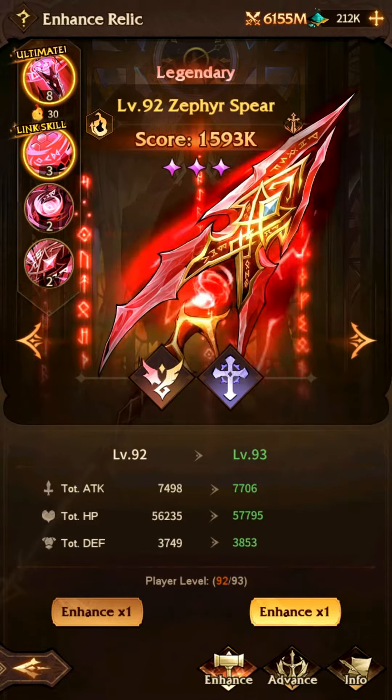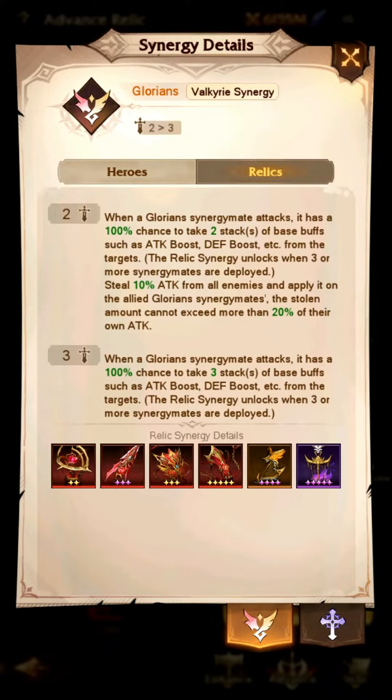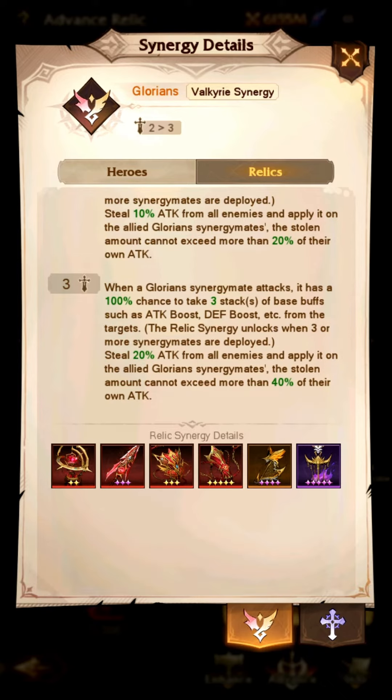It has the best dollar-per-progress ratio. It's also a Glorion relic, and Glorion happens to be the best synergy in the game. Don't get me wrong — it's still extremely strong even if your team isn't Glorion or Avengers.